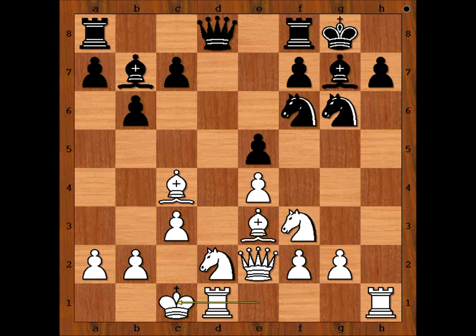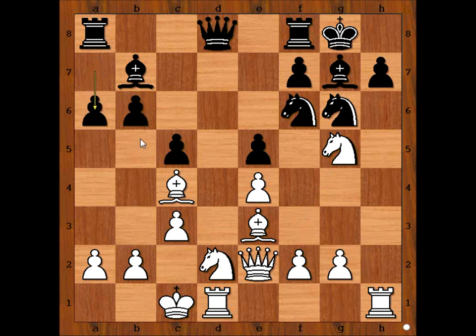Steinitz has castled queenside and has opened the h-file for his rook. White's position is preferred — do you agree? Black continued with c5, knight g5, a6 — preparing b5 and perhaps c4. We have reached the most interesting position of the game. It is white's move — what would you do? Please pause the video and try to find the best move for white.